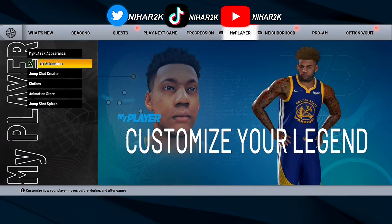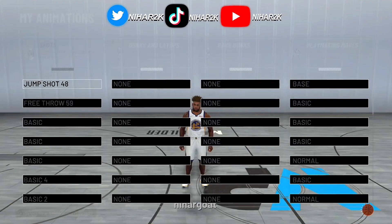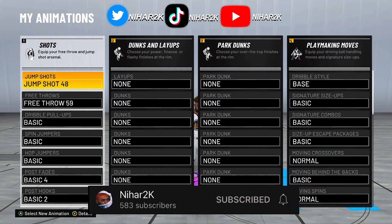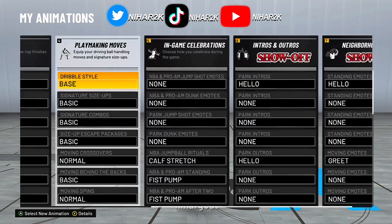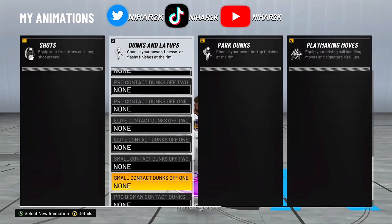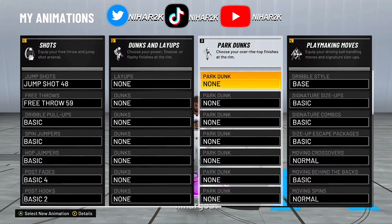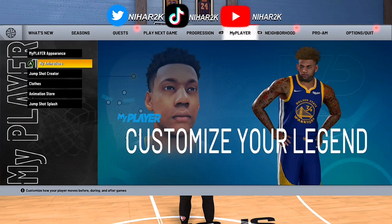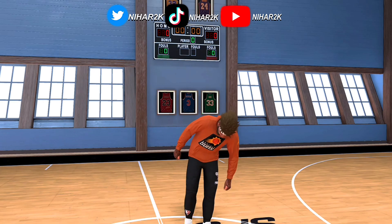After you guys see this move, it's great. While we're loading into the animations, hit the subscribe button and hit that like button. As you can see, I have no animations — nothing, nothing new. This is a new build, 63 overall, nothing good to it, just a 74 driving dunk and two finishing badges. So we're going to go into a shoot around and I'm going to show you guys how to do this move.